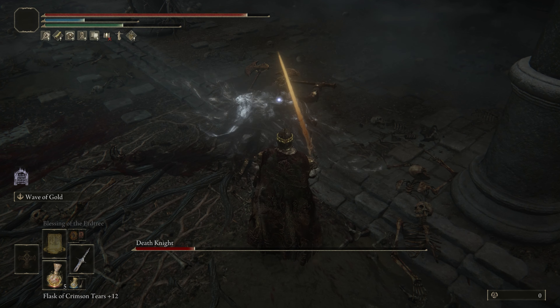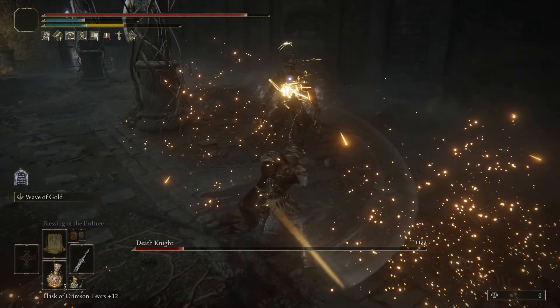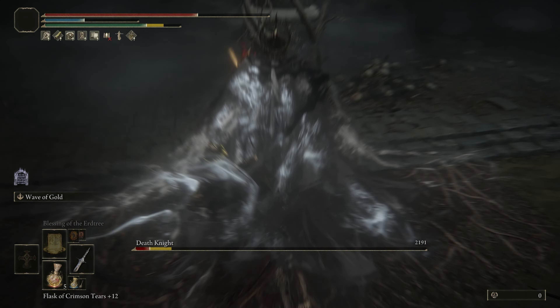Most of his moves are a lot easier to dodge if you dodge forward into them, as opposed to dodging backwards away from them. The best time to heal in this fight is definitely after a crit — instead of going for a charge attack, you can heal up if you're running low.